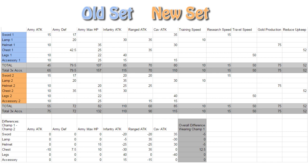What you're seeing on screen right now is an Excel sheet I made with all the parts, pieces, and everything they give out. Technically, the old set still gives you about 2.5% more overall buffs — the sword and helmet from the new champion pack give about 5% more, but the old chest piece still gives about 12.5% more — so you end up with about 2.5% more overall from the old set.